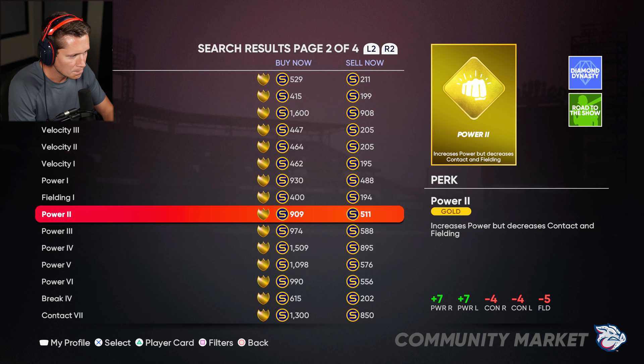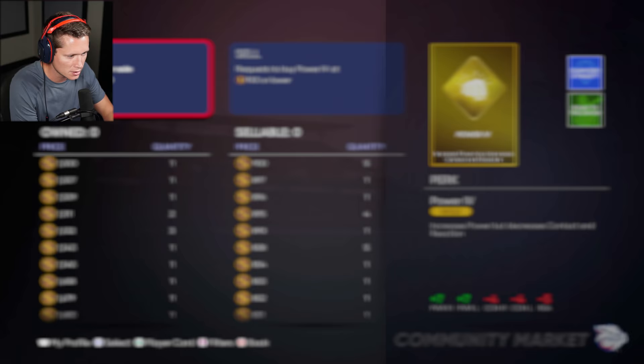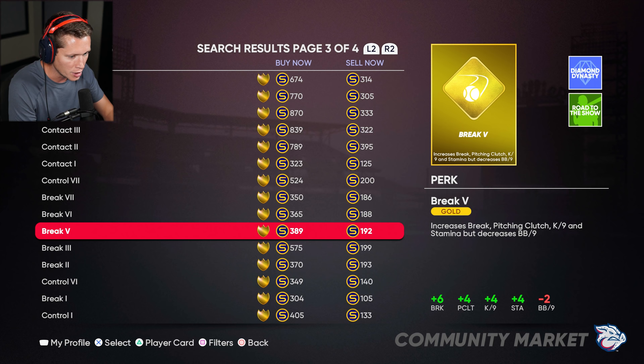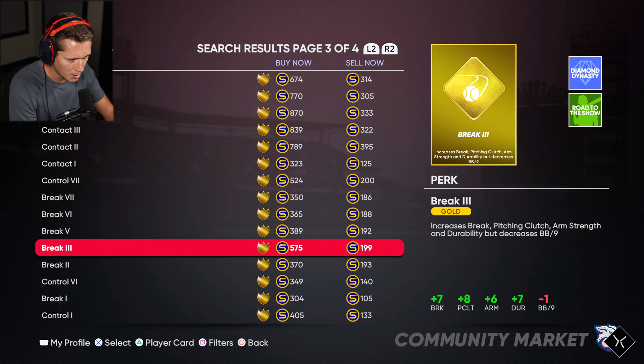For batting we definitely want power — it's going to add power but take away contact and fielding. I'm going to take away reaction because I feel like reaction time is mostly on us. So we're going with Power Gold 4 — let's purchase this. Last but not least, adding something to help our break. Break 5 looks good, adds a lot and only takes away from walks. Break 3 looks really good as well — going with Break 3. We're gold perked up now.